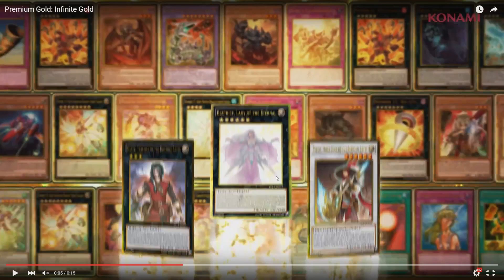Obviously we got Beatrice, Dante, and Virgil, plus Big Eye as well. Vulcasaurus, Dweller. We get the Chimeratech. But this synchro down here in the corner and these XYZs — I have no idea what these are. And this right here I don't know what this is either. These all look like new cards, so that's going to be really interesting.